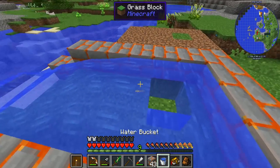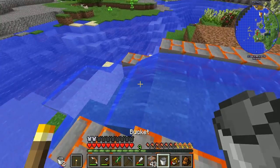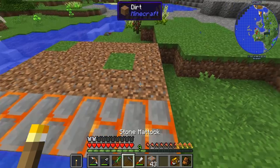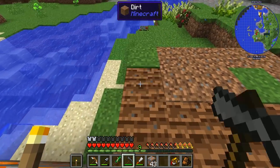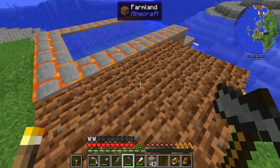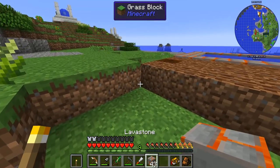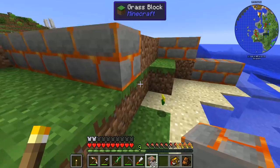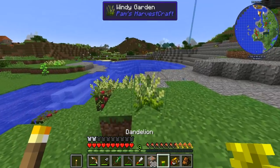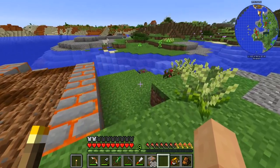We'll fill it up kind of like a pool, get a little water flow going. Now we should be able to mattock this ground and it'll stay hydrated, but water only goes four blocks, so we can only go two blocks out — meaning we'll have a cap on the back side as well, three blocks in.